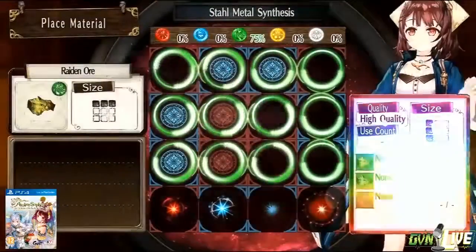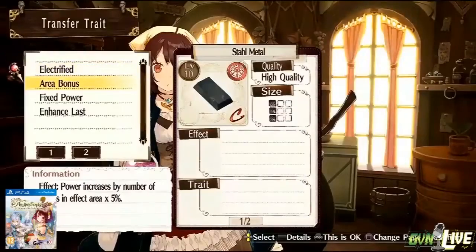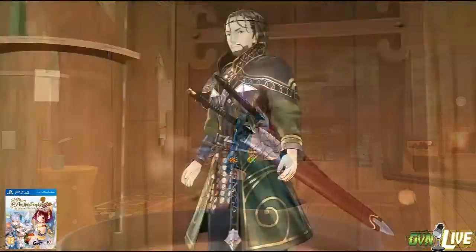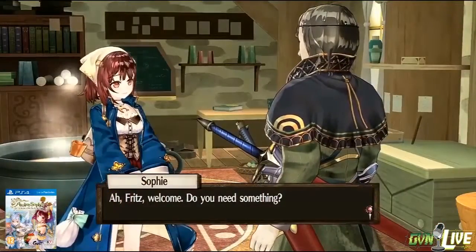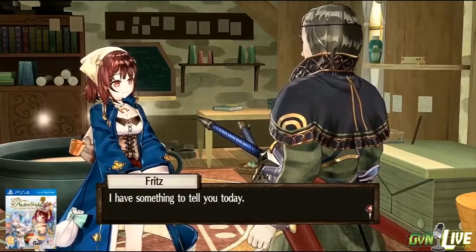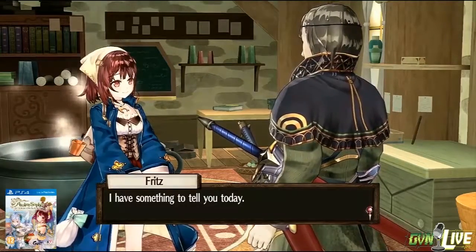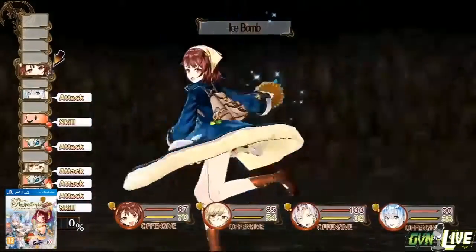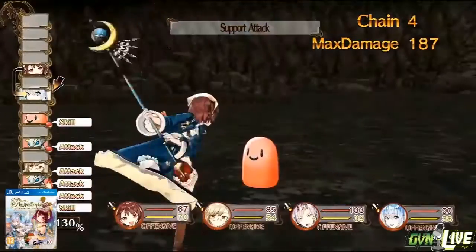Some of the things I really like about Atelier Sophie is the fact that they've added some improvements to the alchemy system, which involves things like adding more traits. You could add traits in previous Atelier games, but now you have control over it with a feature telling you where you want to place your ingredients on a grid system.